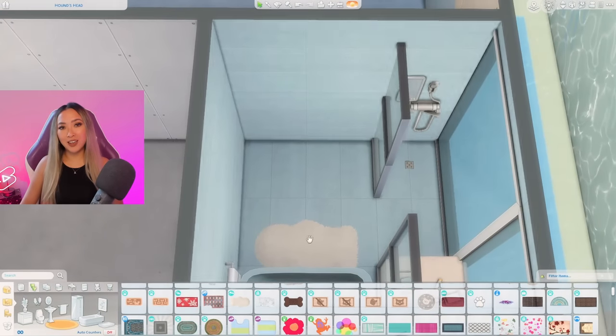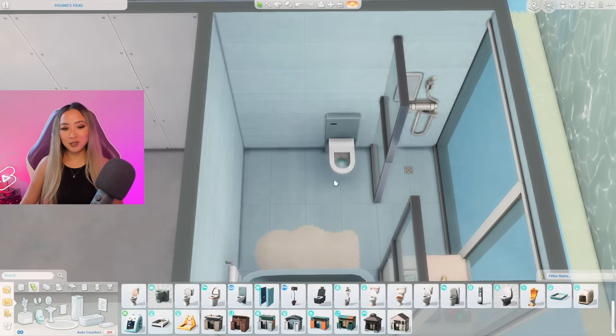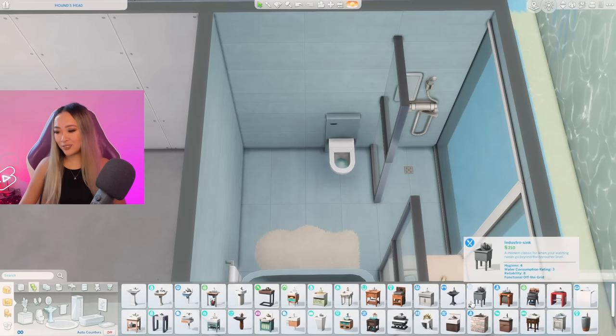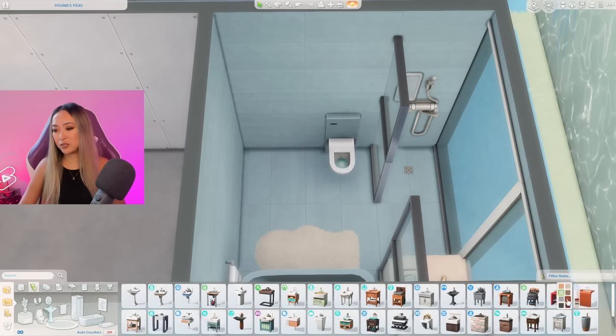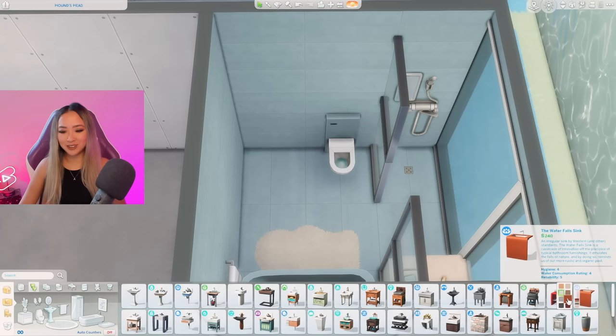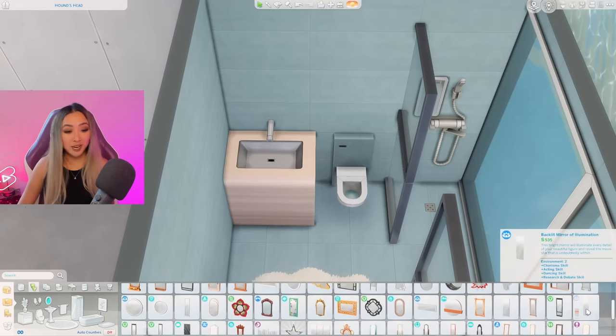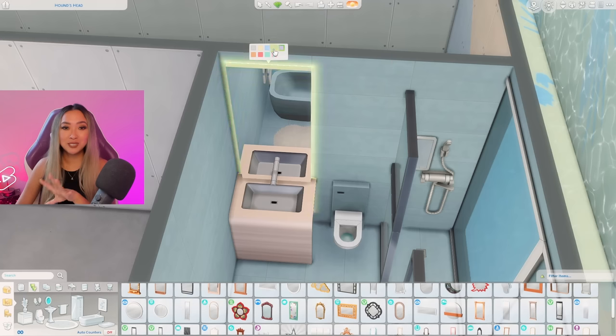On this side we have just enough room for a vanity and toilet. Let's do the Spa Day toilet with the matching blue swatch, and then maybe the matching sink vanity — wait, there's actually no matching Spa Day sink with the blue swatch. Why did they tease us with the blue swatch and then not give us the matching blue sink? The beige swatch will have to do. Let's finish off with this glowy Spa Day mirror in the blue swatch — it's maybe a little tacky, but if there's ever a time to use a blue glowy mirror in a bathroom, it's when it's literally underwater.